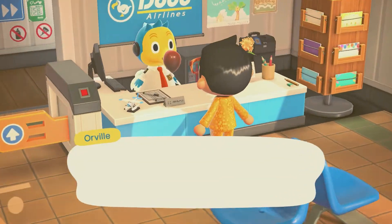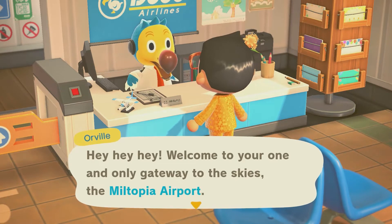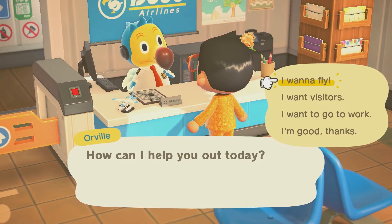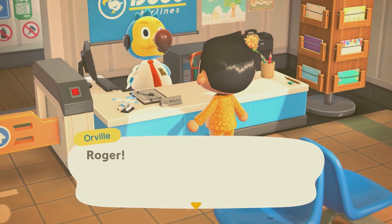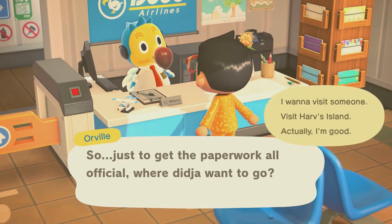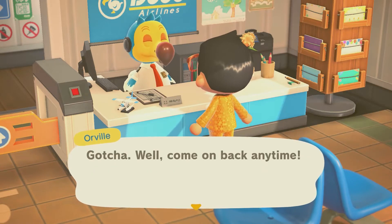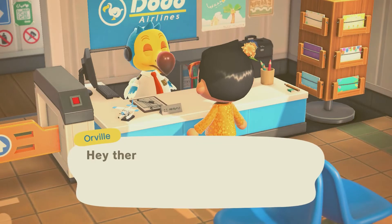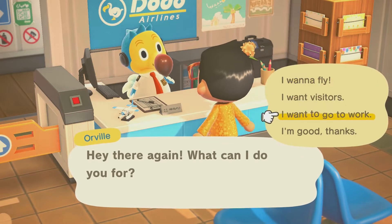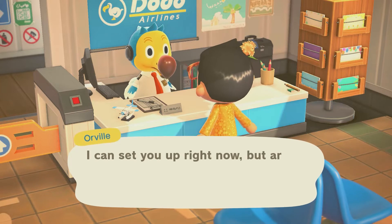Hey everyone, welcome to another video on the JB and Milly channel. Today we're continuing our playthrough of the DLC, so there's lots of exciting things we're hoping to bring to you. Last time, Lottie was mentioning unlocking the school, and we also want to use some amiibos — hopefully those new Series 5 ones — so we'll be able to scan those in soon and show their functionality.